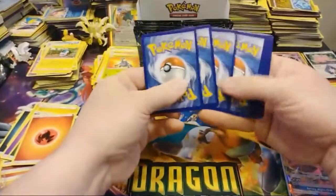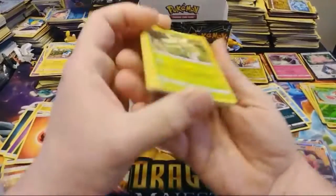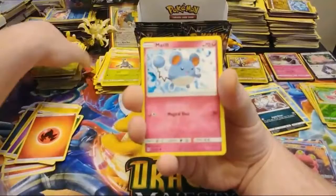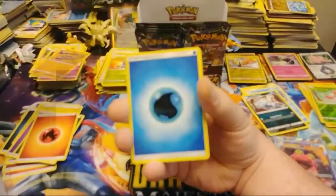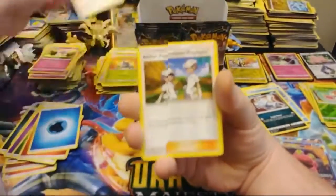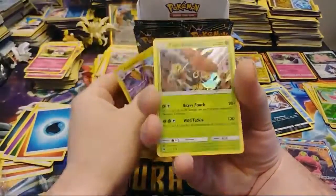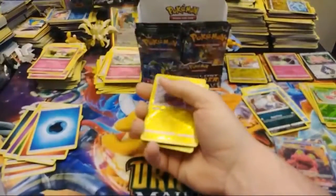Another white code — looks like we're going to hit some more pulls. It's like we ran into the second loaded part of the booster box. Water Energy, Kecleon, Aether Foundation employee, Curlia, a Reverse Rare Ampharos, and a Tapu Bulu Holo.